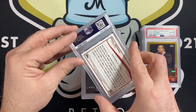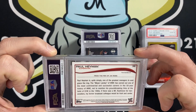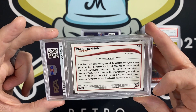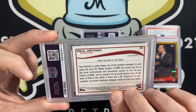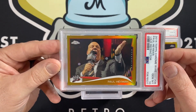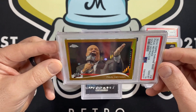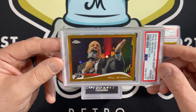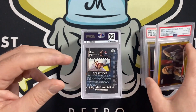Here we have a 2014 Topps Chrome Gold Refractor of Paul Heyman, also numbered out of 50. I thought this one had a chance at a 10 — never assume a 10, but I thought it would have a chance. And it got a 10. Fantastic. 2014 Chrome is not the easiest to get a 10 out of. I bought it raw, it just looked really clean. I already have a 10, and not sure if I'll keep both in my collection, but I thought it had a good chance — and it did get a 10.